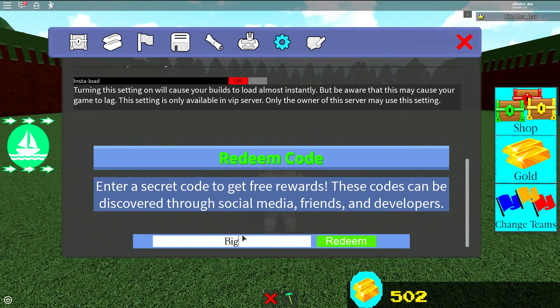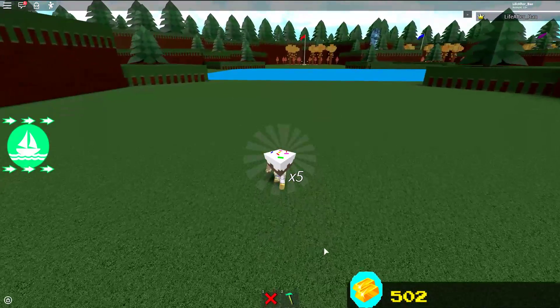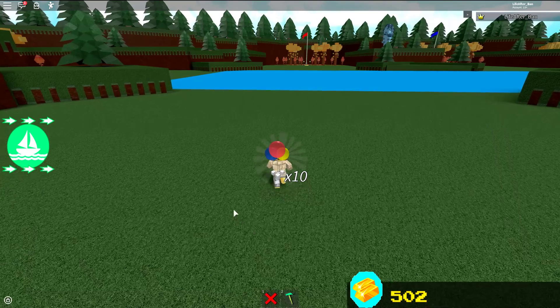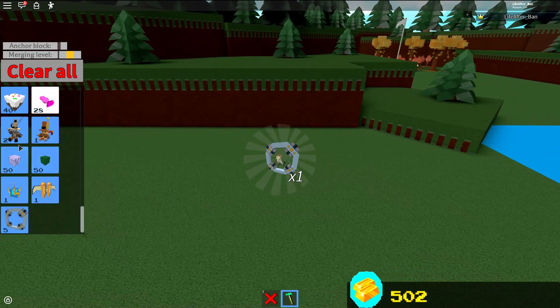I'm just gonna give you guys the code right now. We're gonna go to the shop, go to settings, and type in 'Bigfoot print.' There's a technique to this code — you need to have a capital B, spaces, and these two O's are actually zeros, so it's double-zero. The P and the F in 'foot' may also be capitalized. Press redeem and you get 10 balloons, 5 cakes, and 25 glow blocks. Also, the other code is the lurking code — press redeem on that and you get 10 balloons, 5 fireworks, and 1 teleporter.